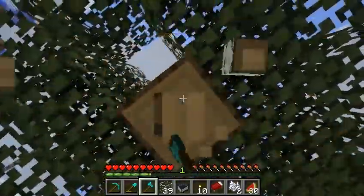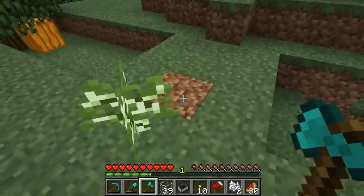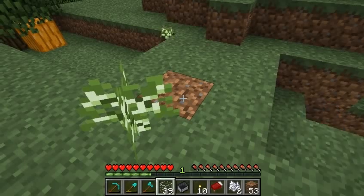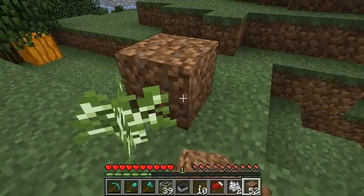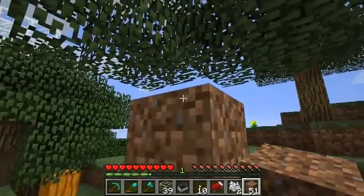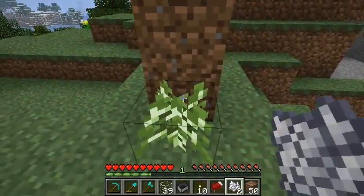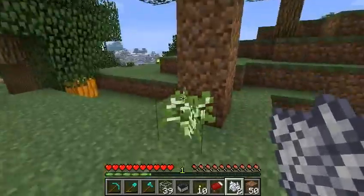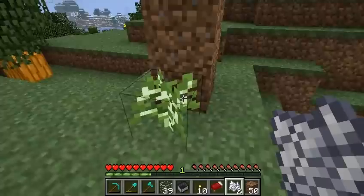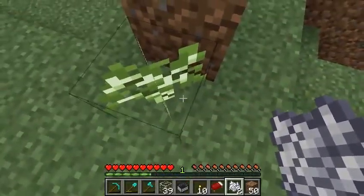Let's test that theory by taking this out and putting something else in place, to see if it has to do with the height of what's next to it. Sometimes it's just a matter of that — birches will not grow next to something that's very tall. And that's indeed the case: if a birch is next to something that's three blocks high, it will not grow.